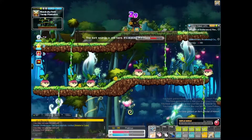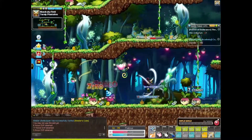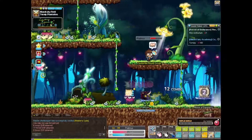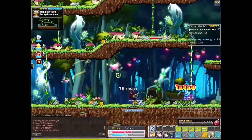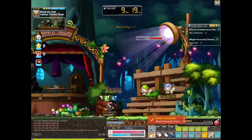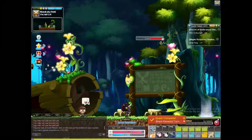Lastly the quests will ask you to defeat a certain number of monsters and then the boss of the themed dungeon. There are also 2 bonus quests where you'll have to kill 60 onion mobs and 60 turnip mobs, and defeat the boss of the themed dungeon 5 times.